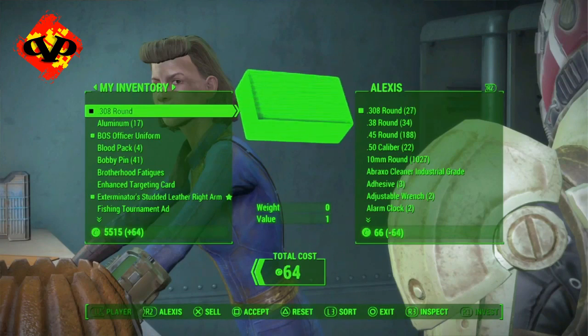Now I'm going to resell it for a certain amount of money. Right after that you can go into the inventory of the barterer — in this case this girl Alexis — and you can try to buy all of the ammo that's in her inventory, but instead it's going to keep doubling, and it's also going to double the amount of money that she owes you.